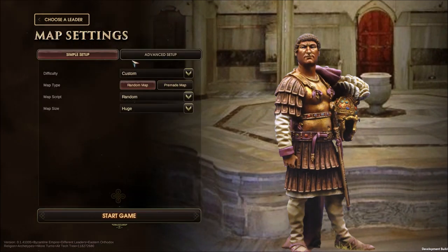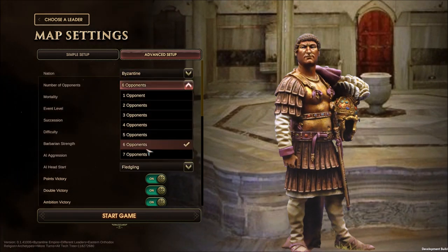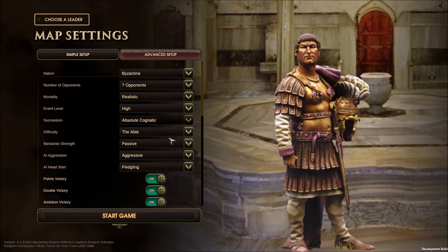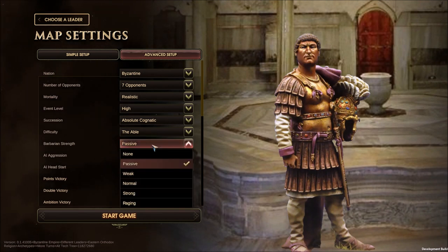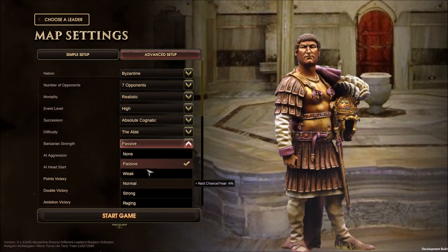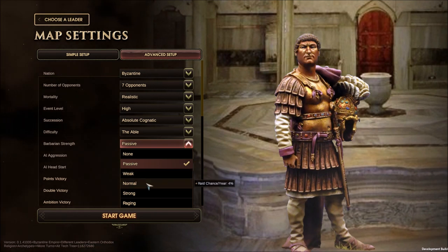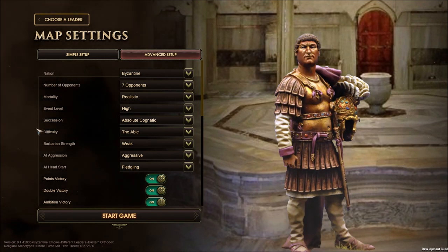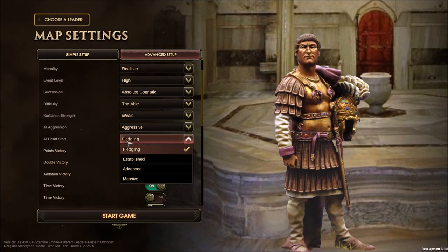We're going to do exactly what we did last time: Roman Empire, Constantine, all this good stuff. We're going to do Byzantine, seven opponents this time around. Realistic, high, absolute, cognitive, able, passive aggressive. Barbarian strength - I want them to be weak. I'll make them so they can attack but they're gonna be weak. Aggressive for the AI and fledgling for us.